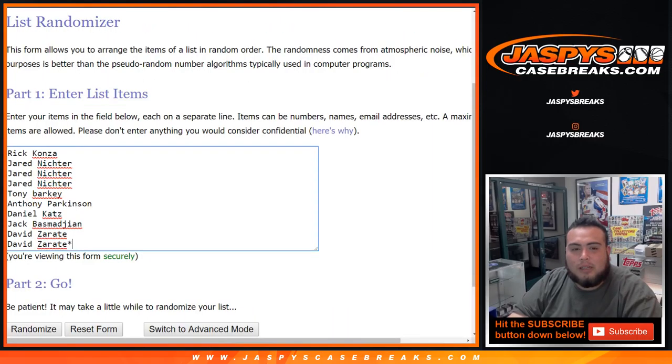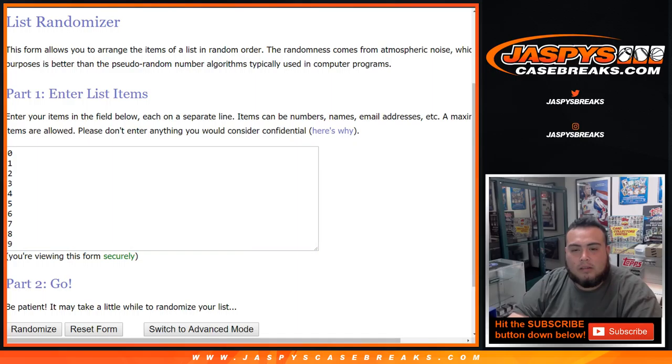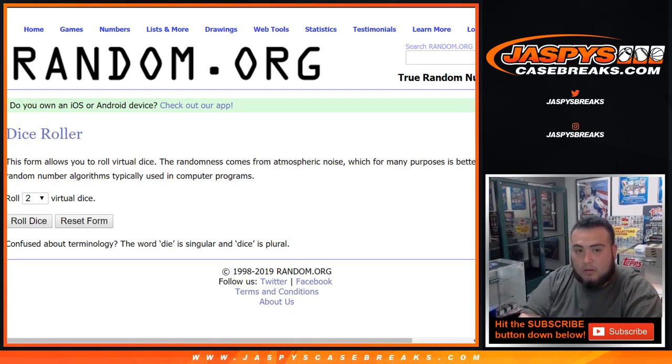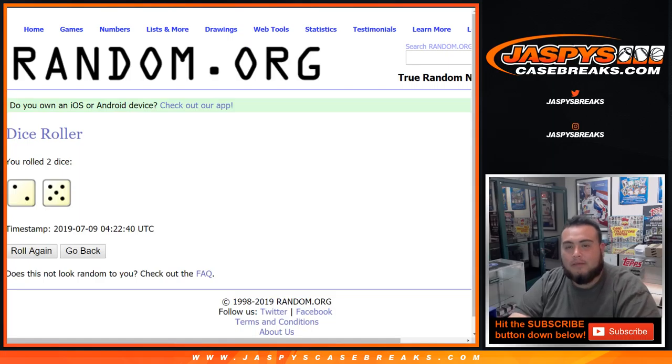Here are the dice rollers — list of customers from Rick all the way down to David. We got 0 through 9. Let me quickly just double check. All right, let's dice roll it. And we got a 2 and a 5, so lucky number 7.